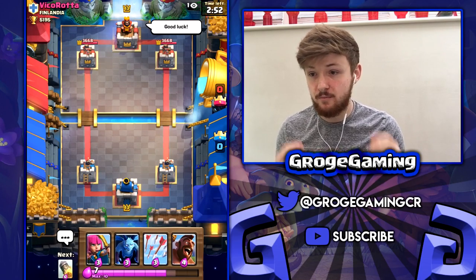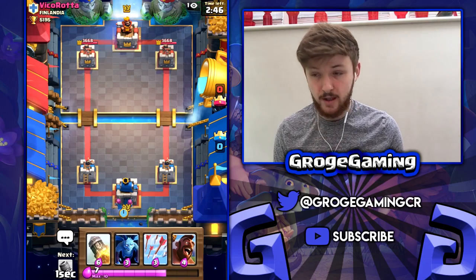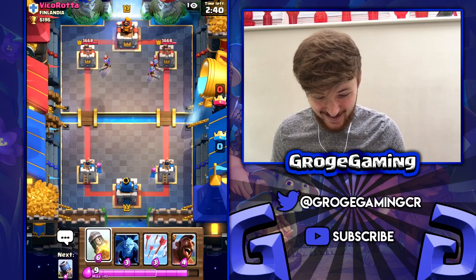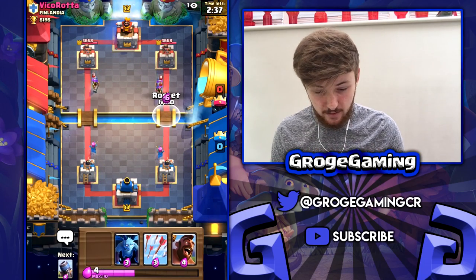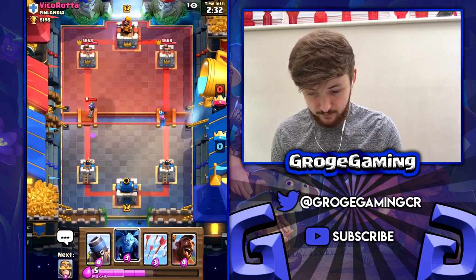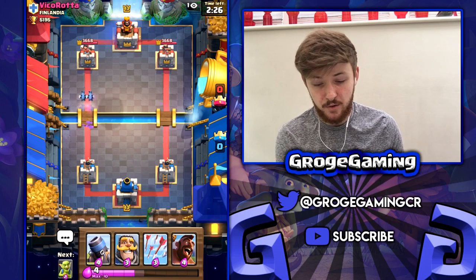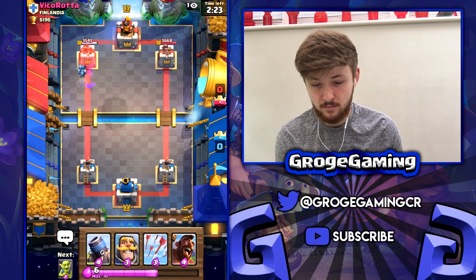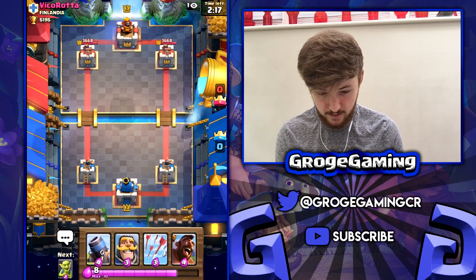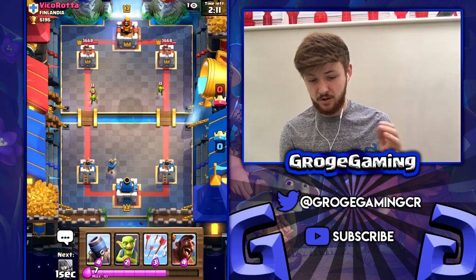I kind of stumbled upon this deck just from merging those two decks in TV Royale. I don't want to try and hit the tower here — we're just going to take them out as they stand. It's not great with the minions just because I already split the archers at the back, so he's going to have an elixir lead I think. I'm guessing he's going to have an elixir collector coming in at some point. Is that a bait to draw out my arrows? I'm not really sure.